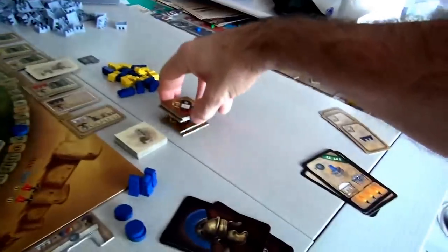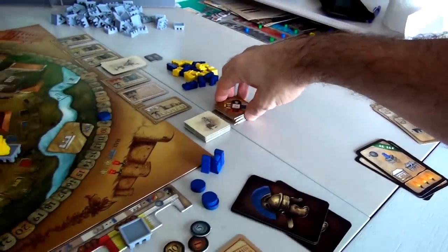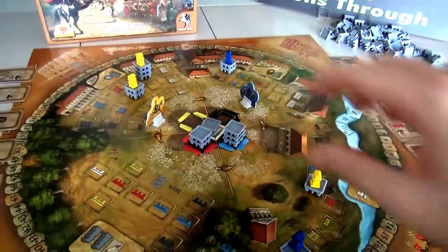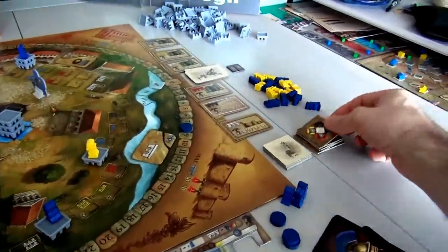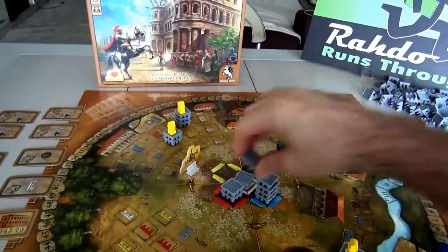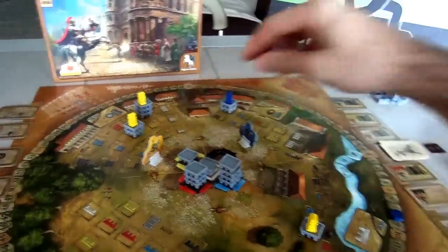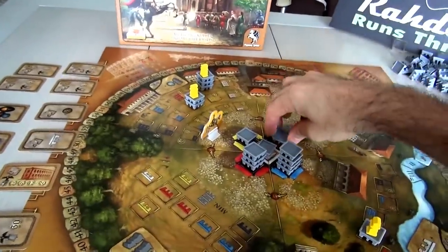How does that work? Well, these tiles — these are the tiles that filled the market up originally at the beginning of the game. Now I'm going to draw more tiles to fill. We have to keep drawing tiles and fill it up until we get to at least 14. We are at 6 right now. So let's start filling. Another blue, another red, and another yellow comes out. So that's 9. And we are at 13.